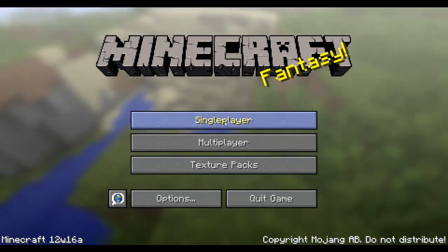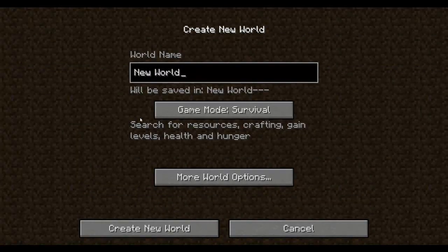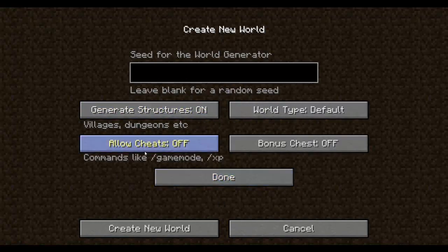Now let's create a new world and show the other features. So first we go to create new world and then click on more world options. Now we can load cheats — let's turn it on — and bonus chests. Both of those are pretty much beginner features, at least the bonus chests, and load cheats is quite interesting for some other things.